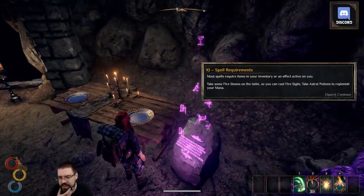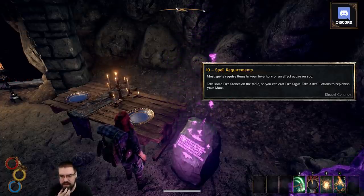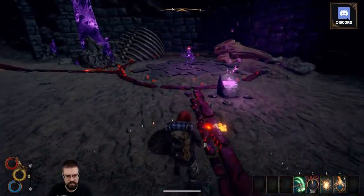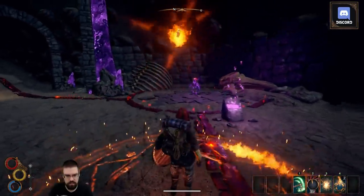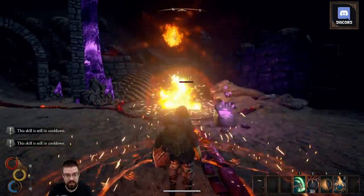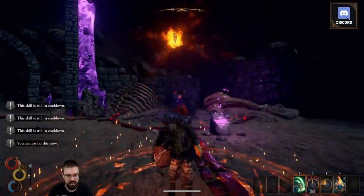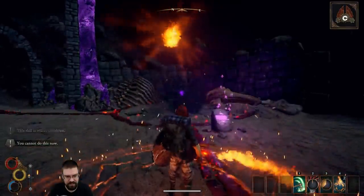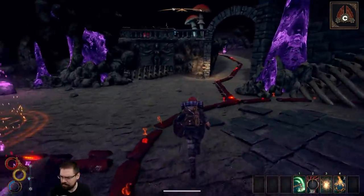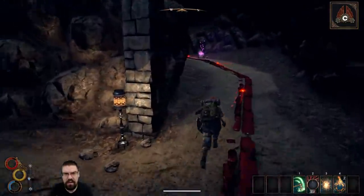Most spells require items in your inventory or an effect active on you. Take some fire stones from the table so you can cast fire sigils; take astral potions to replenish your mana. That is cool — I like it. Boom. That's an interesting system. I wonder how this is going to develop.